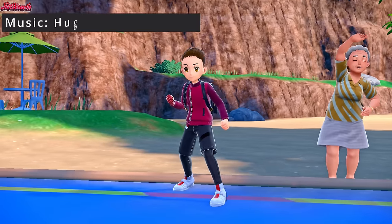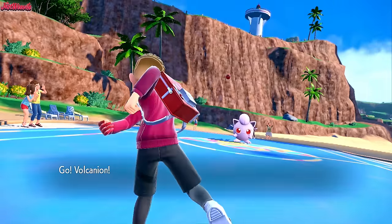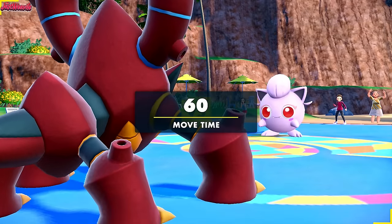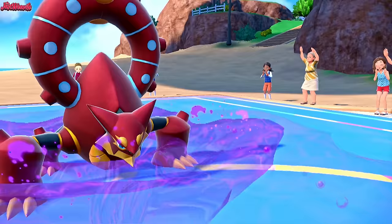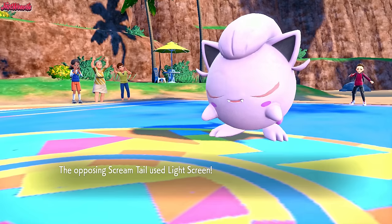The battle begins - good luck, have fun, Dr. Bananaman. They're going to lead off with Screamtail - a good lead, and shiny too. We lead off with our Volcanion. That is a giant Screamtail, very big. I want to go straight for a Sludge Wave and see how much damage we do. Should be a 2KO from Volcanion. Very nearly - they go for a Light Screen.